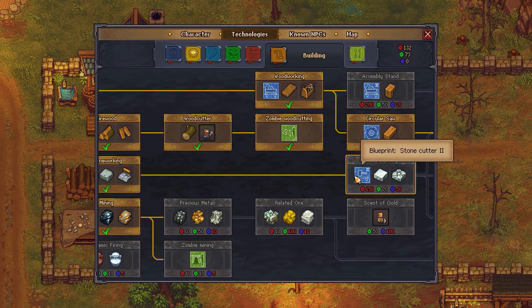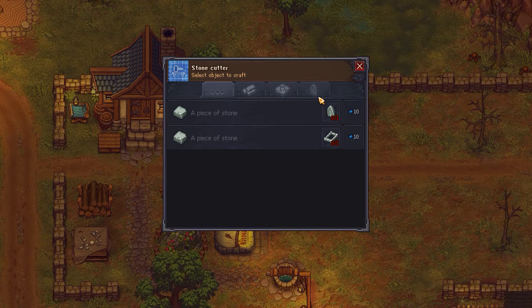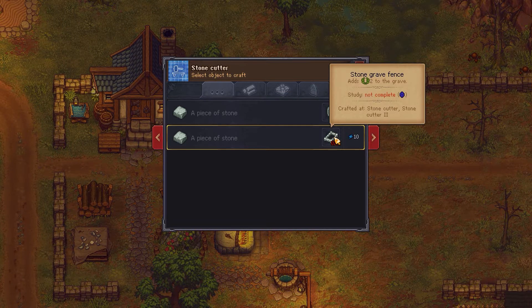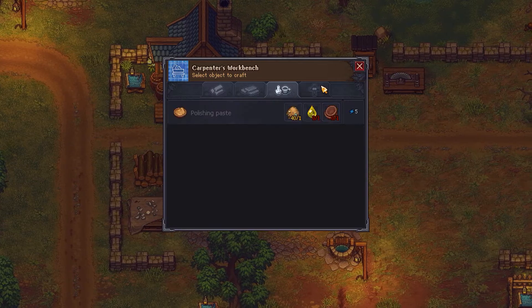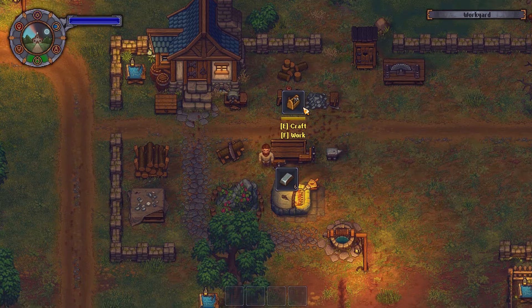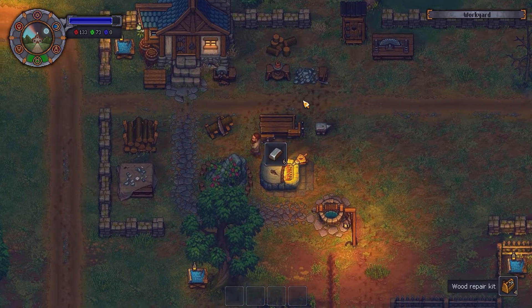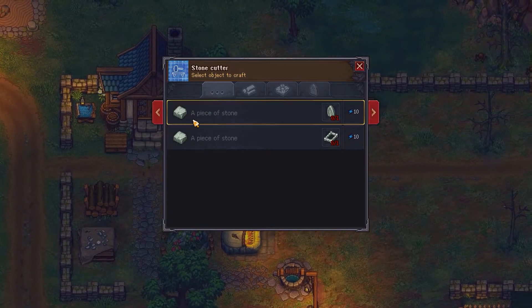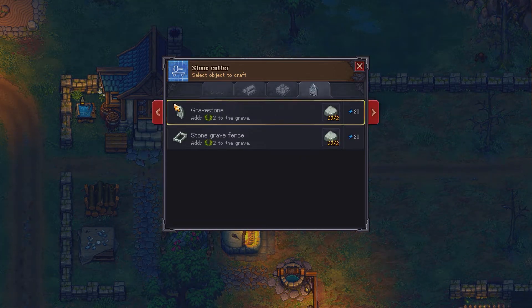I just realized that to get the stone cutter, which I need for really good gravestone stuff, I need 50 blue points — that's going to be an issue. So for now I'll stick to the default gravestone and stone grave fence, maybe build a couple of repair kits to make things easier. We don't actually have any stone stored which is a bit of an issue — but I can make them out of the small stone pieces, so that's fine.